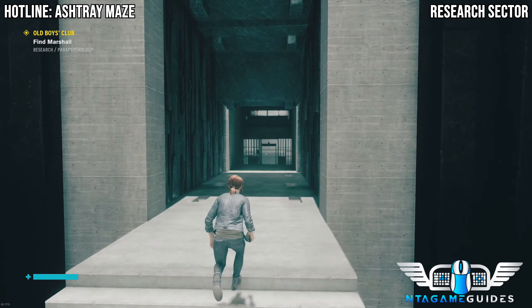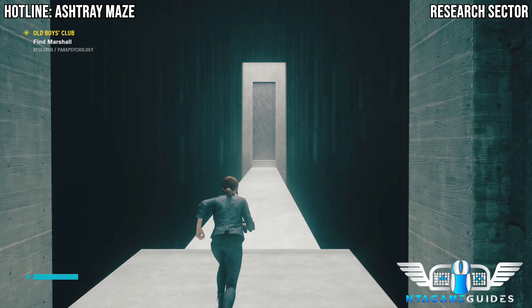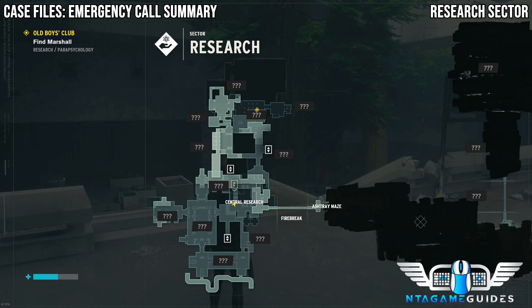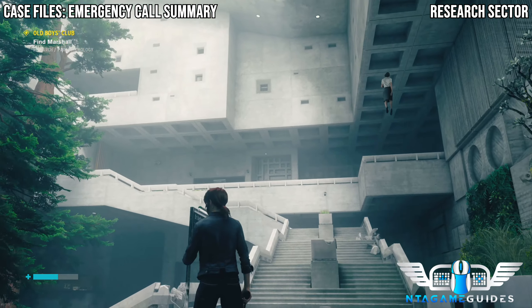Now, the Hotline Ashtray Maze — I haven't managed to figure out the maze yet, so you probably won't see it in this video. I have a feeling we need to do something else to be able to go through the maze properly. But as soon as you go towards the Ashtray Maze shown on the map, you will get the Hotline.